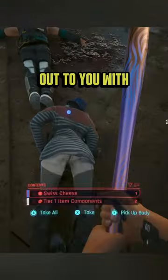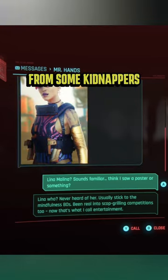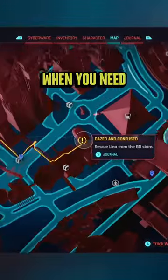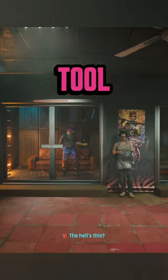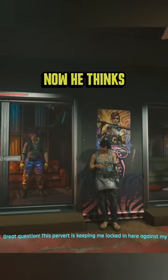You'll first need to speak to Mr. Hands. He'll reach out to you with a gig to rescue Lena from some kidnappers. That starts the gig, Dazed and Confused, when you need to head to the BD store to rescue her. And that's when you discover it wasn't Lena who contacted Mr. Hands, it was Tool. Apparently his BD short-circuited and now he thinks he's Lena.